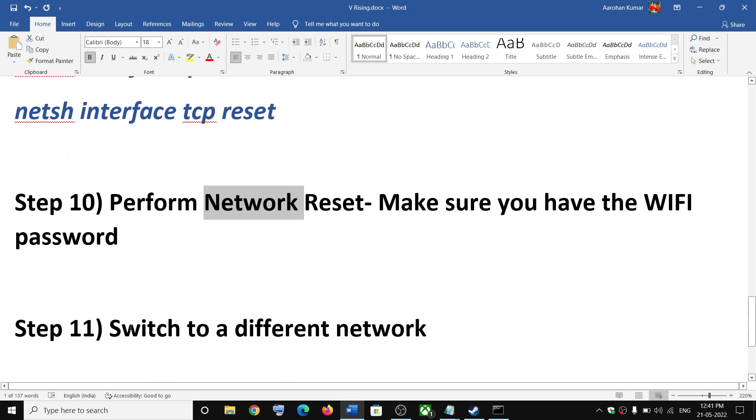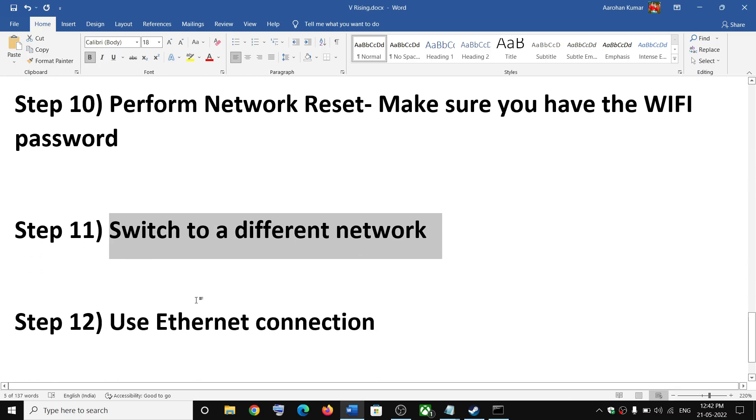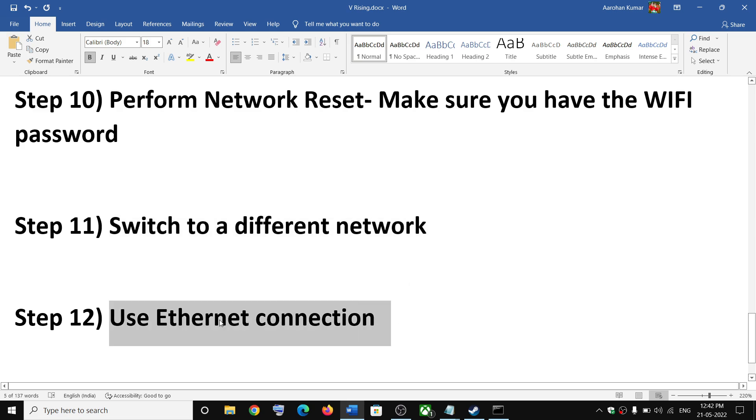The next step is to switch to a different network. If you have access to another network, try connecting to it and check. Also, if your computer has an ethernet port and you have an ethernet cable, try using an ethernet connection and check the performance.